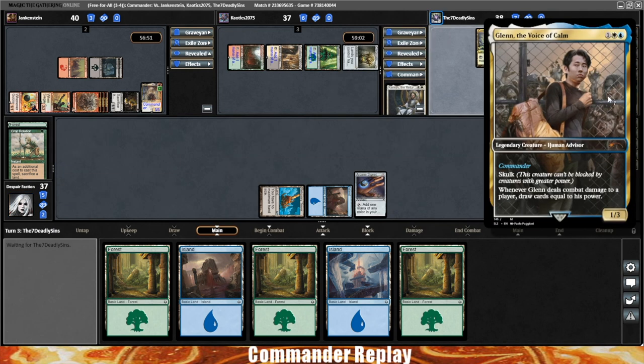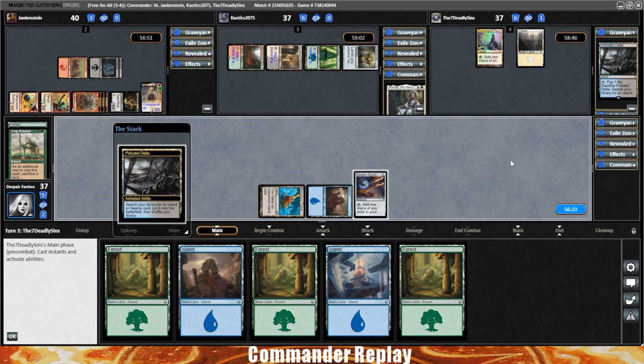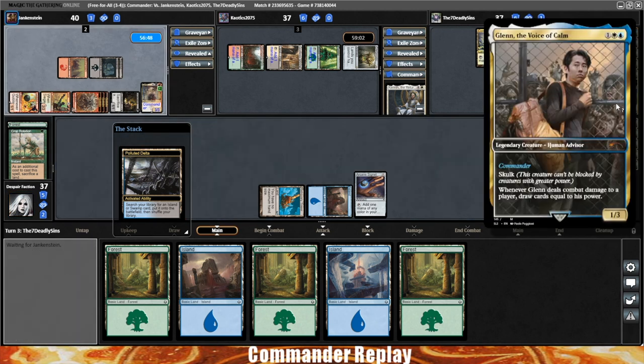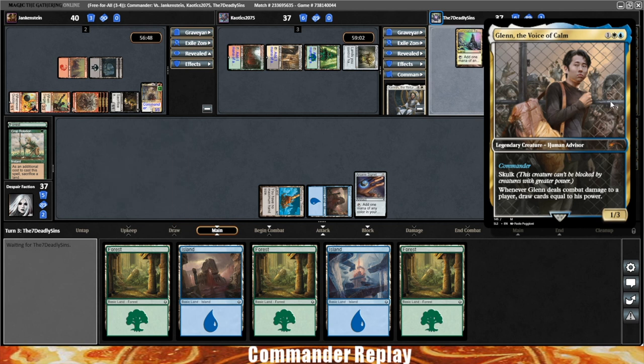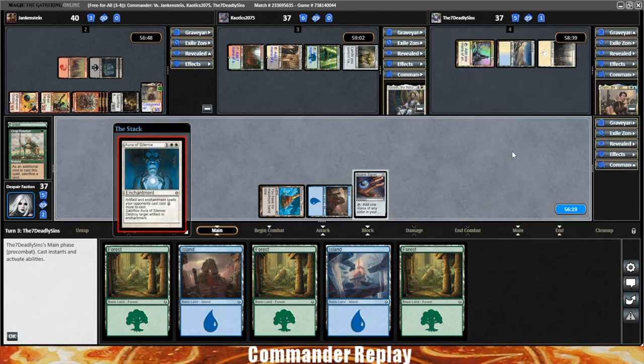Finally, we've got the Seven Deadly Sins piloting Glenn, Voice of Calm — a Walking Dead card, that should spur some controversy. Been starting to see these online a bit. Haven't seen Glenn yet, but I've been seeing Negan a little bit. Did see Michonne in a game. They're not bad. Haven't seen Rick yet — Rick is the one that does look very, very strong to me.